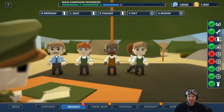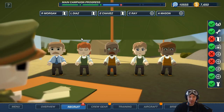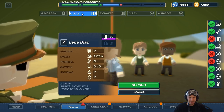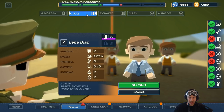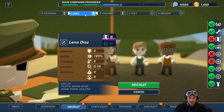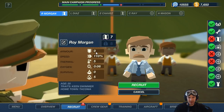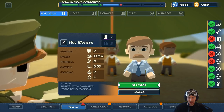We are missing a Navigator, Tail Gunner, and Ball Turret Gunner. For the Navigator candidates, we have Speed 110, Thermal 5, then 120 Thermal. Okay, this one is better at Navigation — ability to be on Thermal despite the fact... yeah, this guy is better. I'm gonna go with this one.